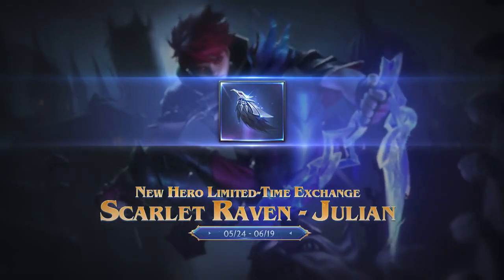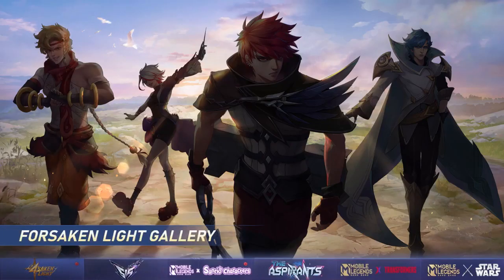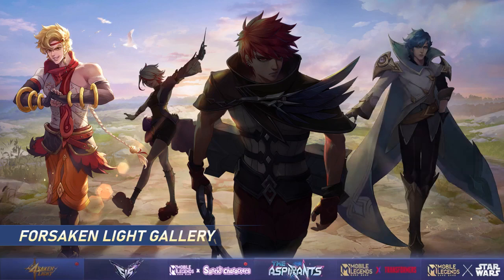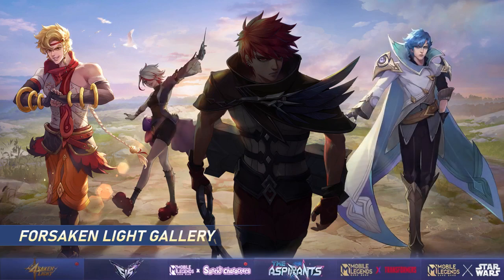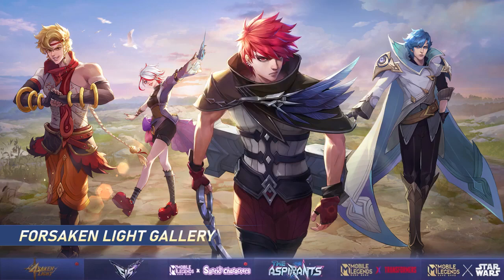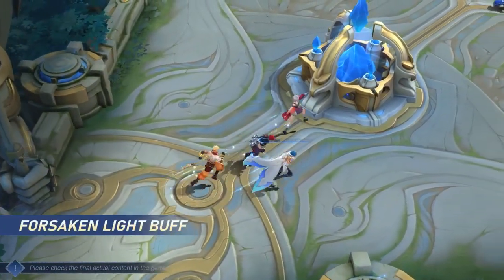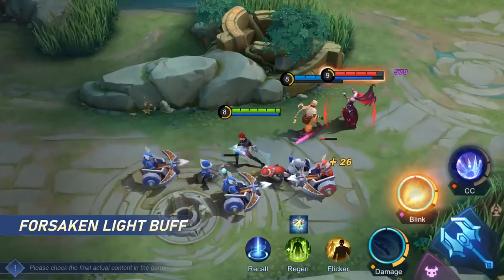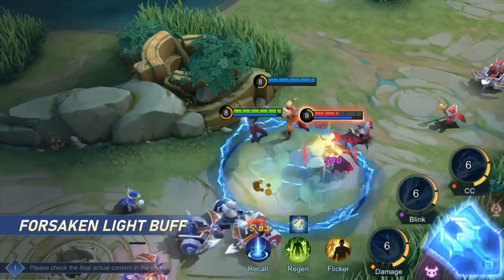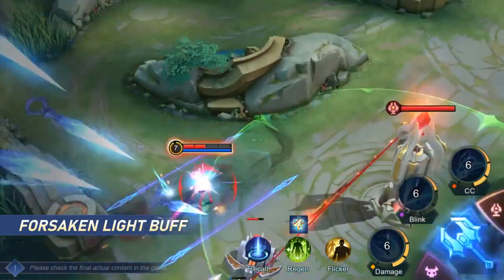Julian's arriving in the Land of Dawn on May 24th. Don't forget to trade in your exchange token and get him for free. With the release of the last member of the Forsaken Light Quad, the exclusive bonuses for the Forsaken Light Heroes are also going live. The series will be added to the gallery, and by collecting all four heroes, you can claim an exclusive Avatar Porter on the gallery screen. There's also a special buff for this quad — when you play a Forsaken Light Hero, you'll receive a small attribute boost for every other Forsaken Light Hero on your team.